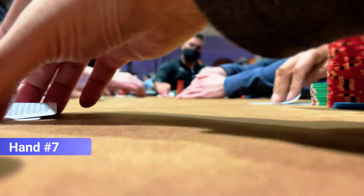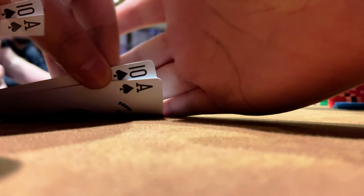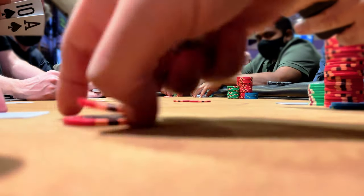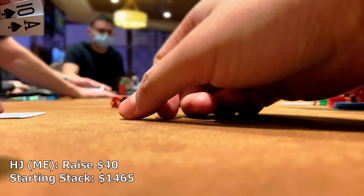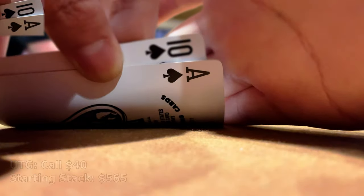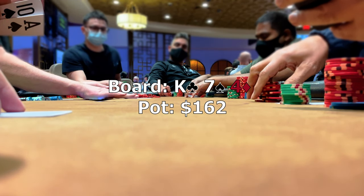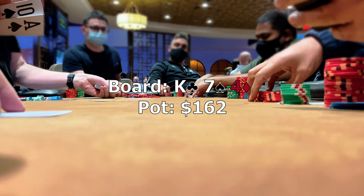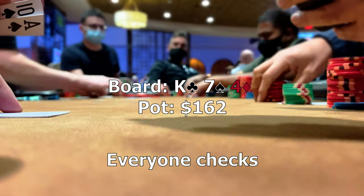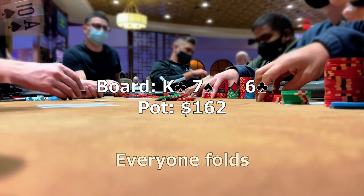We begin hemorrhaging chips for the next hour or so. In this next hand, the straddle's on and we find suited ace-10 in the hijack, raising to 40 after one limper. We get calls from the big blind, straddle, and mid-position limper. The flop comes king-7-4 rainbow and betting four ways might be a little too spewy, so the action checks around. The turn is a six of clubs, the mid-position limper bets out 90, and we fold our hand.